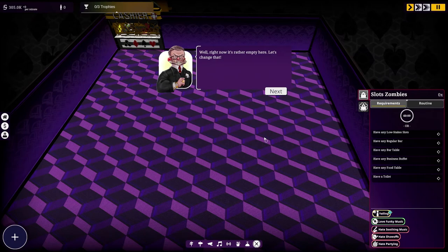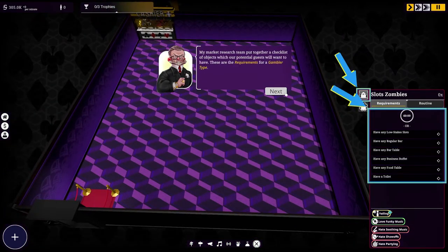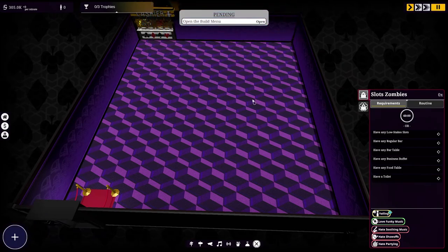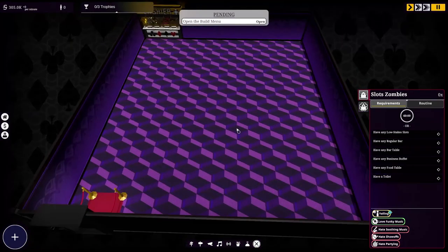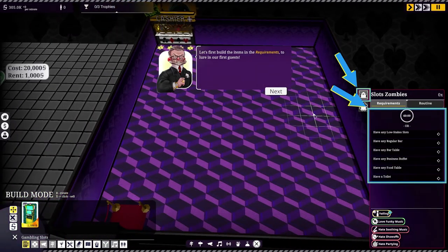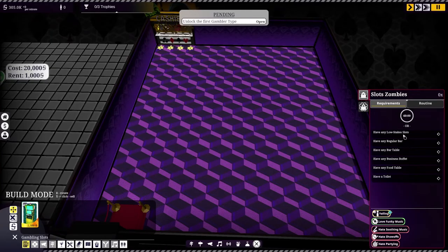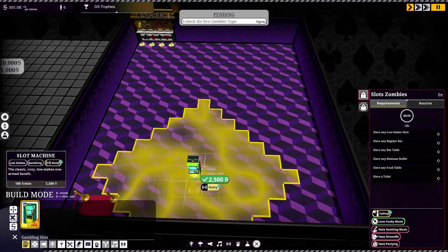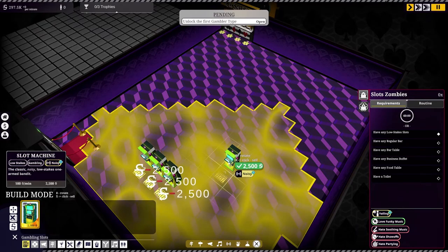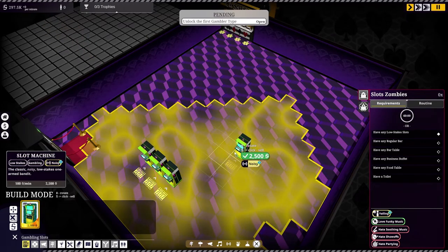Right now the casino is empty — let's change that. The market research team has a checklist of objects our potential guests will want. These are the requirements for the Gambler type. Let's open the build menu and get started. First, we need low-stakes slots — let's put them right at the entrance. We've got $297,000 to work with.